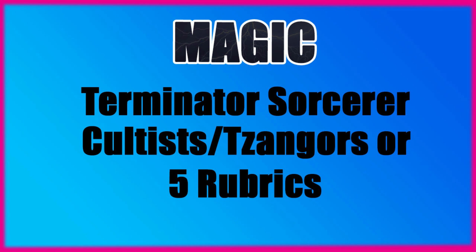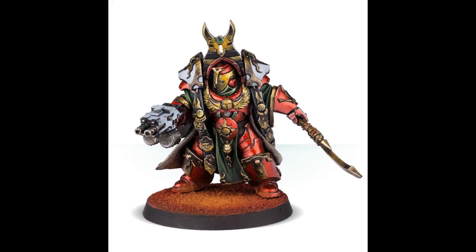For the Cult of Magic Patrol Detachment we are taking a Terminator Sorcerer and then a cheap troop unit of your choice — that could be Cultists at 60 points for 10, or Tzangors and Rubrics at 90 points. The Terminator Sorcerer is only 118 points, so you're talking around a 200-point detachment in total. I don't actually have a Terminator Sorcerer, so here's one from Forge World — their Legion Praetor from the Horus Heresy makes a very, very good Terminator Sorcerer model.